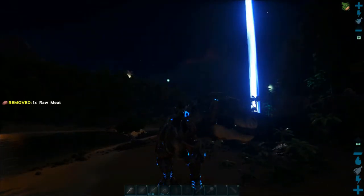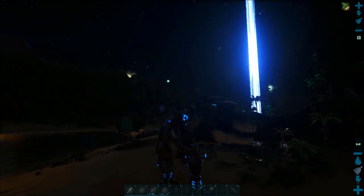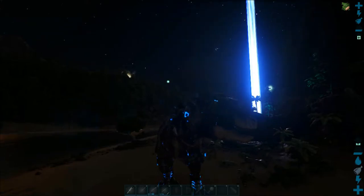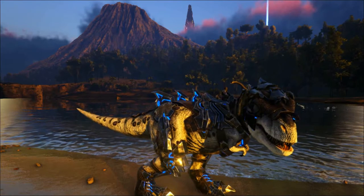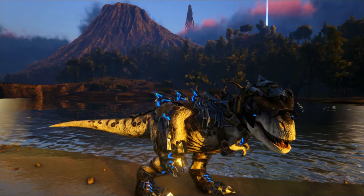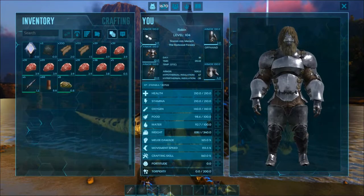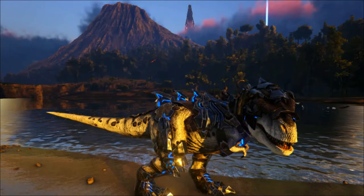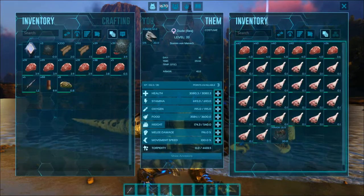If you give me a second I can craft some element for us so we can see it in action. Now I'm back — let's see what we can expect from our T-Rex. Three elements — there we go.